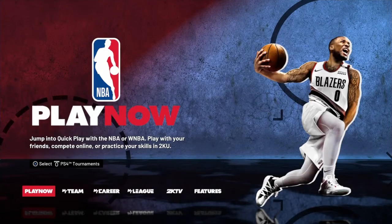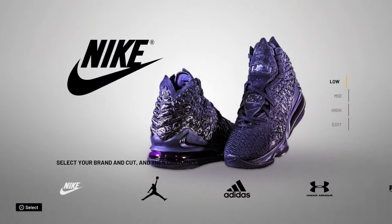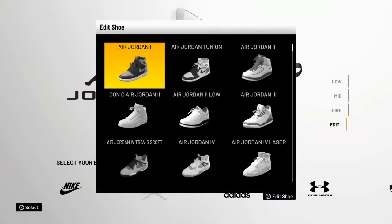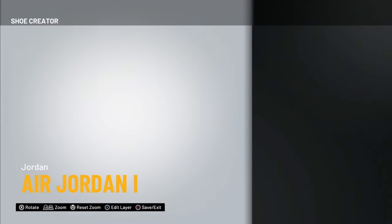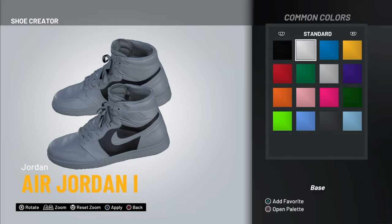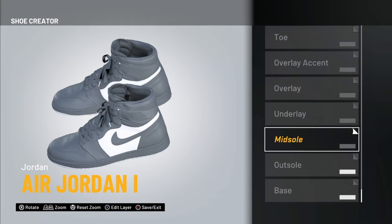Once you get to the main menu, go over to Features and then go down to Shoe Creator. Then you want to find the company that your shoe is under — it's under Jordan for me. You got to kind of make your shoe, and it's going to be pretty simple for me since it's just all white.